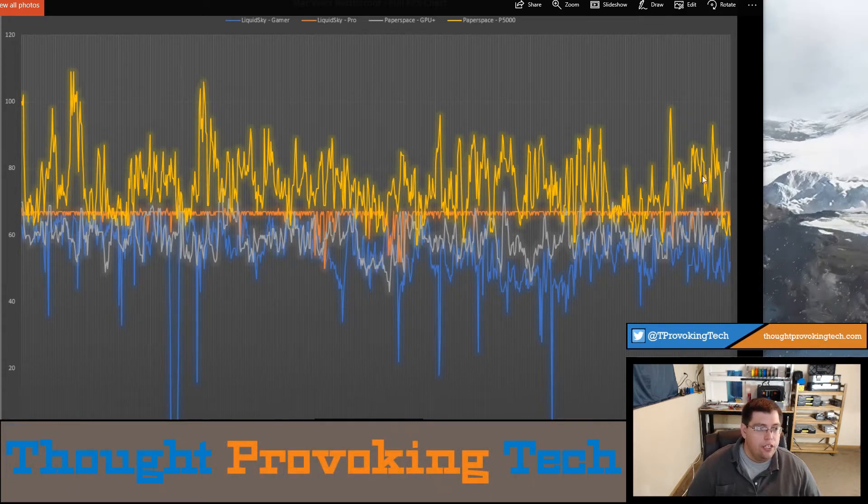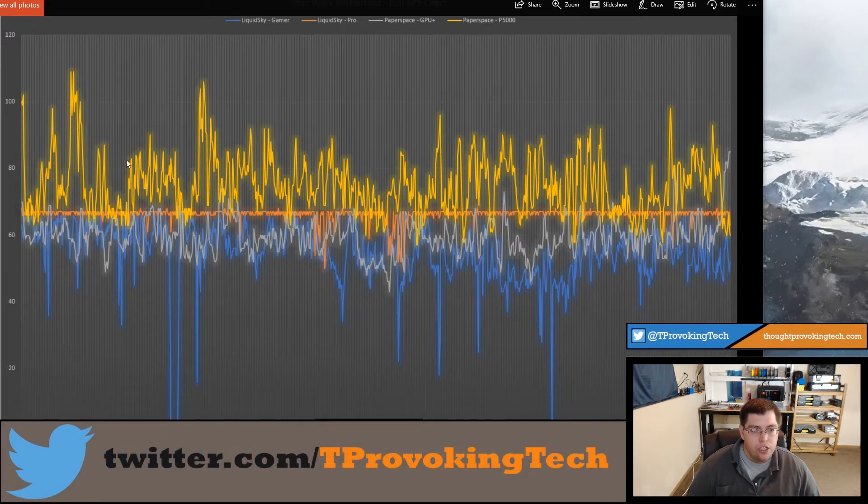Moving on to the P5000, you can see it doesn't end up having much higher peaks since it isn't limited like LiquidSky, and its minimums aren't quite as bad as the LiquidSky system. But it is a lot more inconsistent — the range from high to low has a lot of fluctuation. It is still staying above 60 FPS at pretty much all times, maybe dipping to the very high 50s occasionally, so it is still a great experience. But there is a lot less consistency in the P5000 from Paperspace.